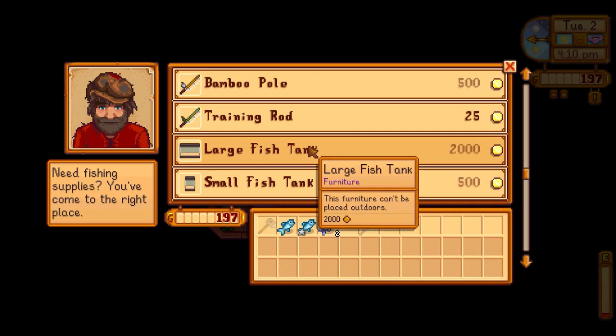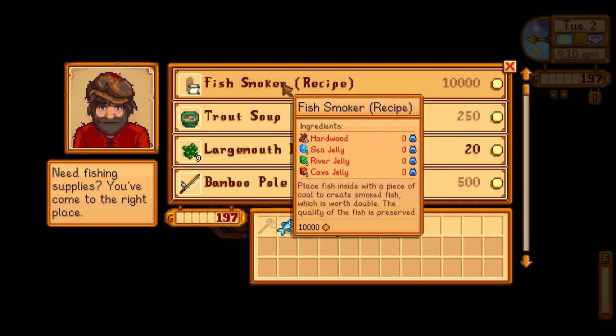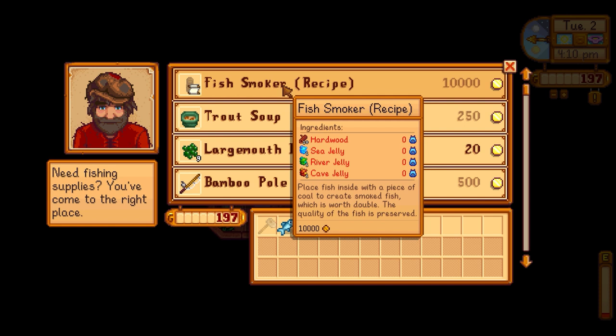A new recipe from Willy I could buy for 10,000 gold — a fish smoker. You place fish inside with coal to create smoked fish, which doubles the price. This could be particularly useful, so this was something I was going to have to save for. I prefer to have one by fall, so that was my first non-main goal: fish smoker by fall.